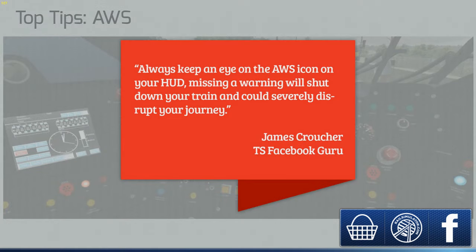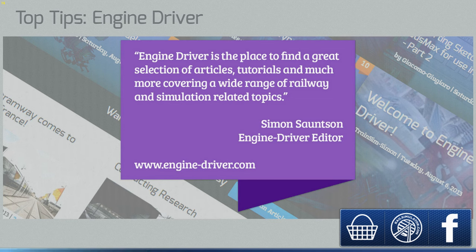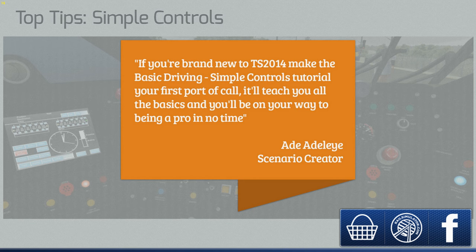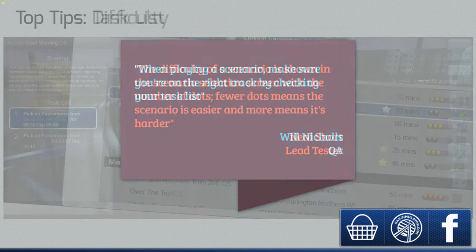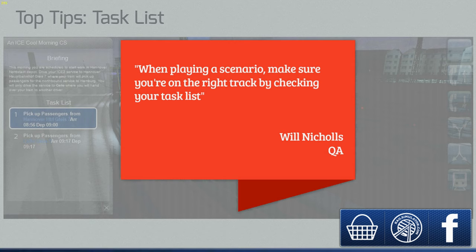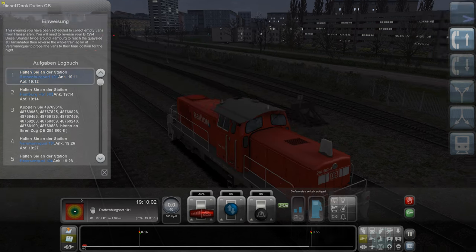Das lädt neu. Das fängt wieder gut an mit mir, ne? Machen wir das gleich nochmal neu und richtig, ohne Minuspunkte. Der Ladebildschirm ist etwas lang, egal. Ich mache da einen Mist raus - ich werde den öfter verkacken. Einen Ladebildschirm versuche ich dann rauszuschneiden. Wir machen das jetzt nochmal aber richtig.